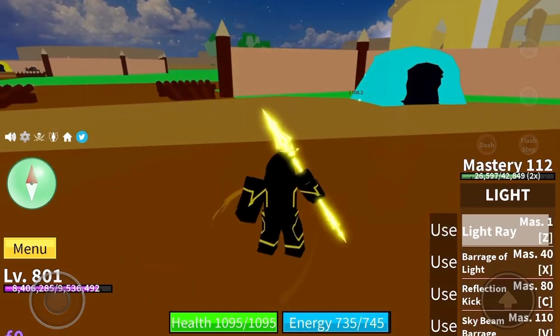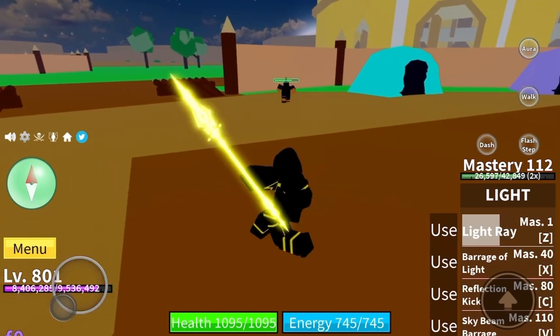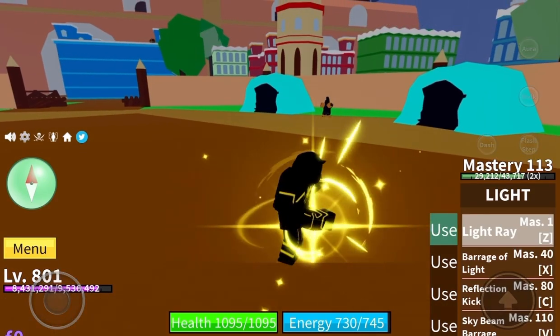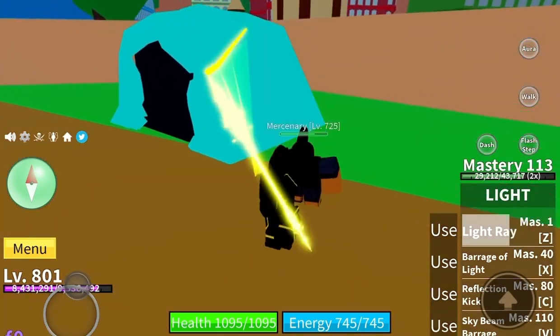Now for our first official ability, the Light Ray. It just completely launches your enemy back — that guy just went flying. If I'm being honest, Light Ray is one of my favorite abilities because it just looks like it packs a punch and it just feels good, you know?